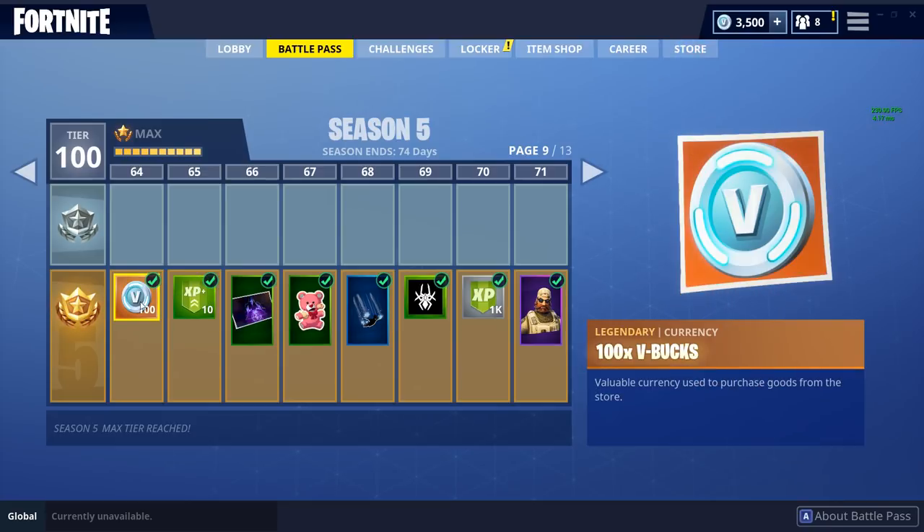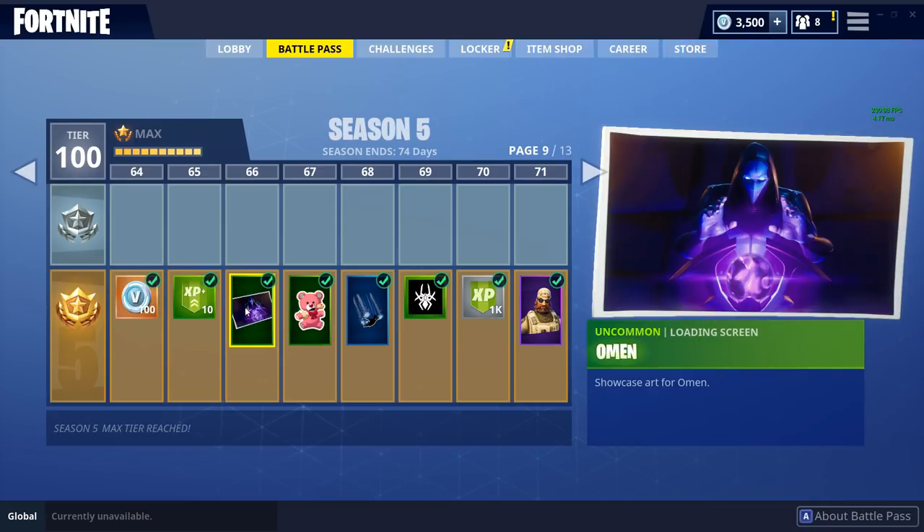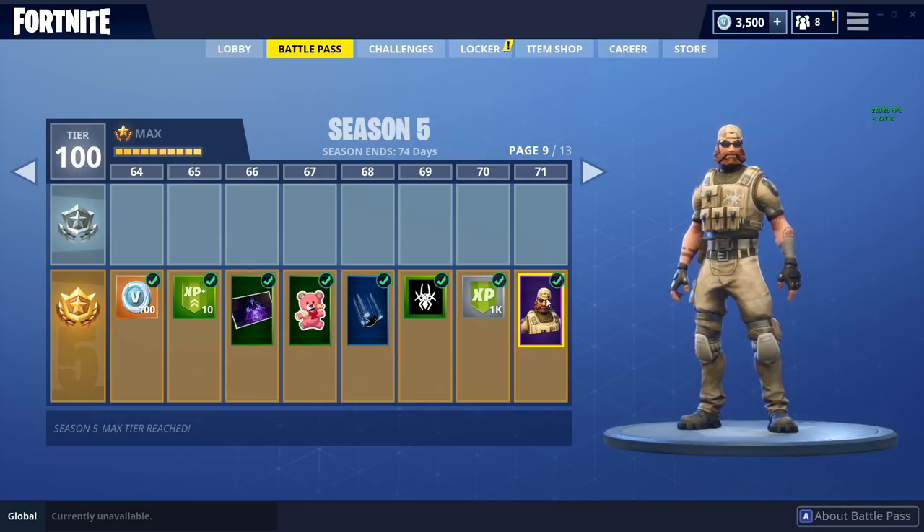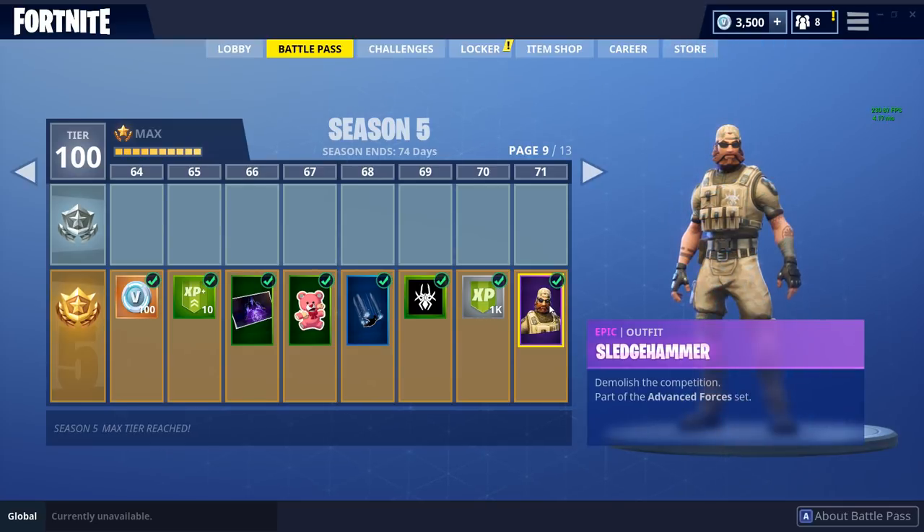Moving on, we have some more V-bucks, the new glitch screen, and then we also have the Sledgehammer character — part of the Advanced Forces set. But this to me really looks like American Sniper, so I think that's like a little bit of an Easter egg.